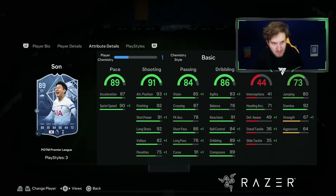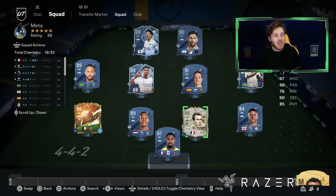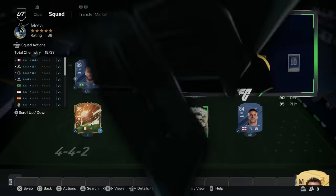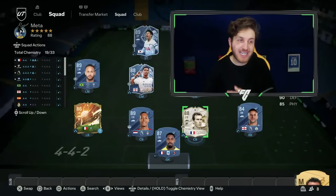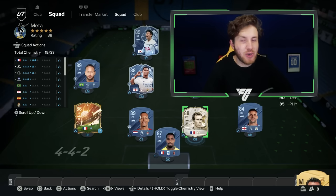This POTM Son card is just amazing — can do everything, gets down the wing really easily, great ball control stats, good dribbling overall, finishing is sensational. He's also got the Finesse Shot Plus, which is one of the best playstyles to have. Definitely get him done. Hopefully you guys really enjoyed this new meta player video — I'm loving this game right now, playing more Ultimate Team than ever at the start of a new FIFA. Leave a like if you want to see more analysis videos, and let me know if you want player reviews when a new crazy card comes out. Have a truly special day!